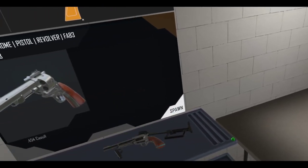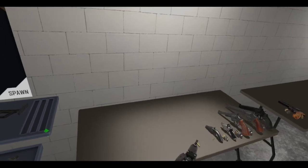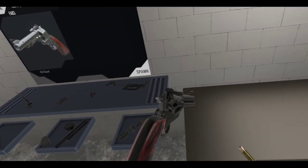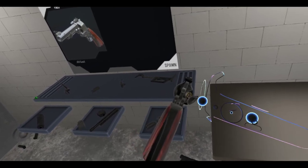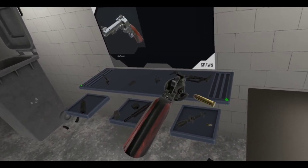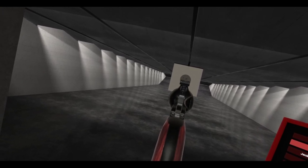Next one up we've got the Hawk 357 — or if I know this correctly, it's like a Ruger Blackhawk but chambered in 357. Looks pretty good, single action — you can see you have to pull the hammer back every time. Got a loading gate. Oh man, this touchpad is not working either — both of my touchpads are garbage now. They are so worn out from the many hours of playing. I need to fix them — I don't really want to do that because this is expensive equipment and I don't want to open it up.